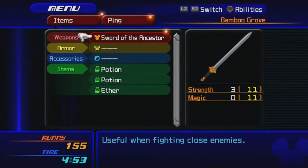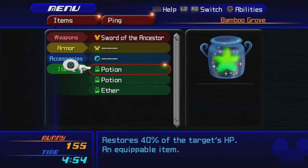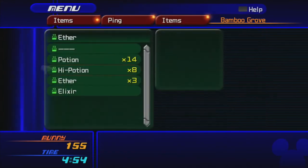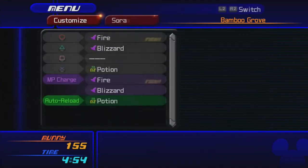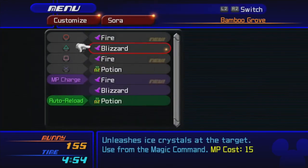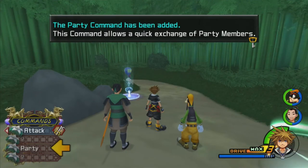The very first thing we're going to do is take away all of Ping's healing items and ethers, because we can use them way better than he can. Also we got Fire, and I'm going to equip it to Square rather than Circle. Fire works differently in KH2 than in KH1 and Chain of Memories, where it was basically a semi-homing fireball. In KH1 you could rapid-fire fireballs from a shortcut. This Fire is very, very different — as we're about to see. The party command has also been added, allowing quick exchange of party members during battles.